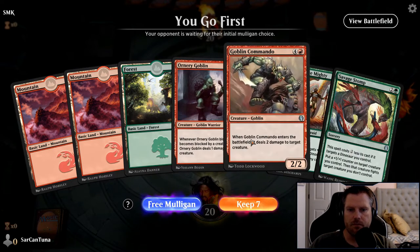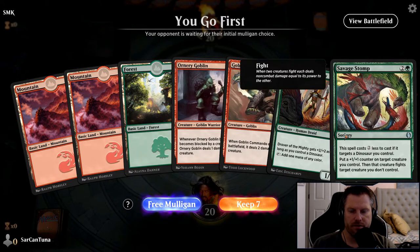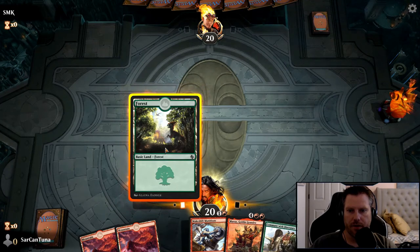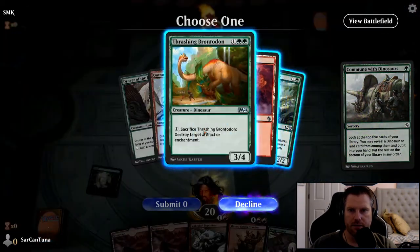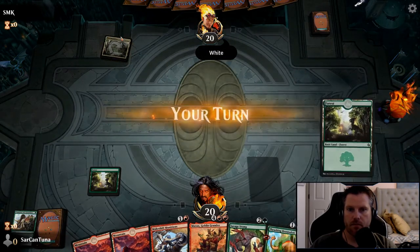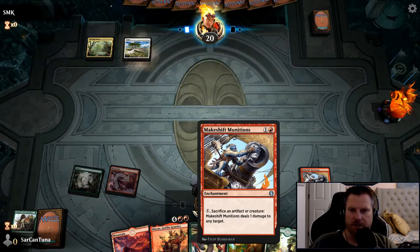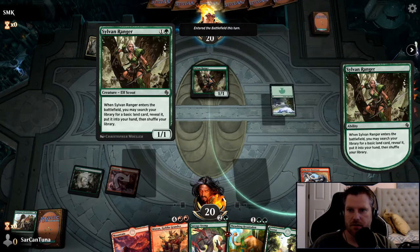I'll take a free mulligan since I don't have any early plays, though I do have Discover the Mighty. We can commune with dinosaur or land to grab a Thrashing Brontodon. I'll play the Makeshift Munitions enchantment — I think this originally came out in Ixalan. The opponent is playing white and elves, so it's probably Legion and Elves, which could be a pretty good combination.